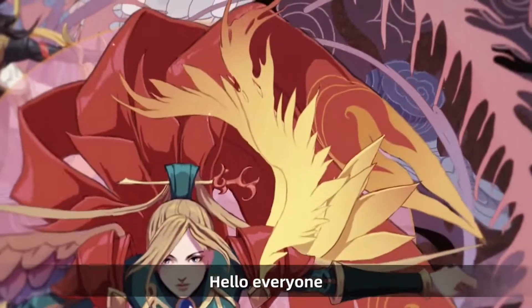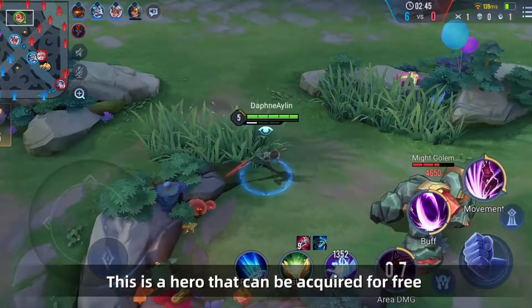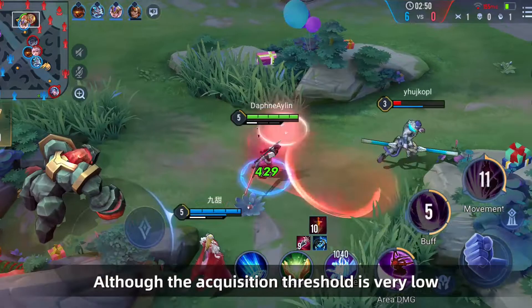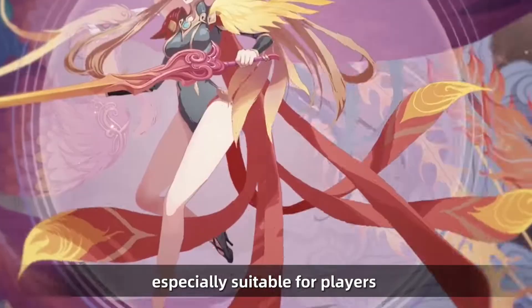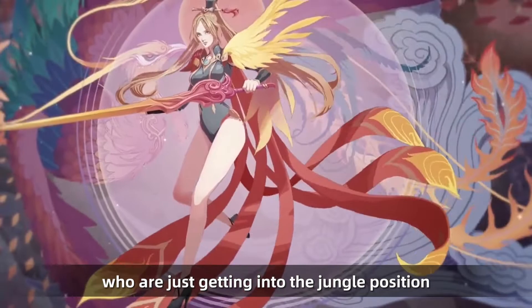Hello everyone. I believe you must be familiar with the hero Butterfly. This is a hero that can be acquired for free at the beginning stage as a novice. Although the acquisition threshold is very low, the strength of this hero is not low, and the operation is simple and easy to use, especially suitable for players who are just getting into the jungle position.